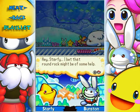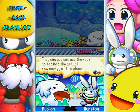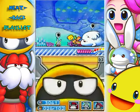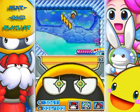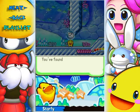Hey, Starfy! I bet that round rock might be of some help. So you can use that rock to tap into the actual raw energy of this place - kind of gives you the teeth-shattering willies, doesn't it? Alright, let's see what's up ahead here. What's up here? Oh, just a ceiling. I mean, ceilings are good - they prevent rain from coming in the house.